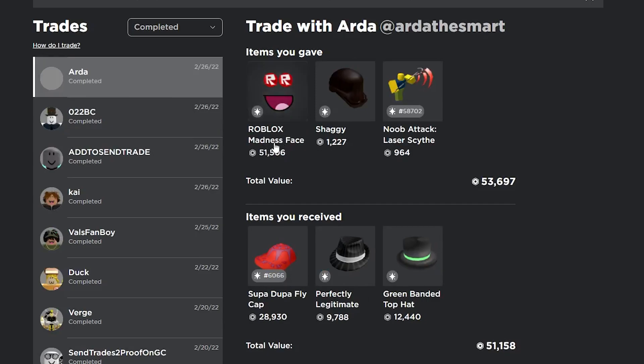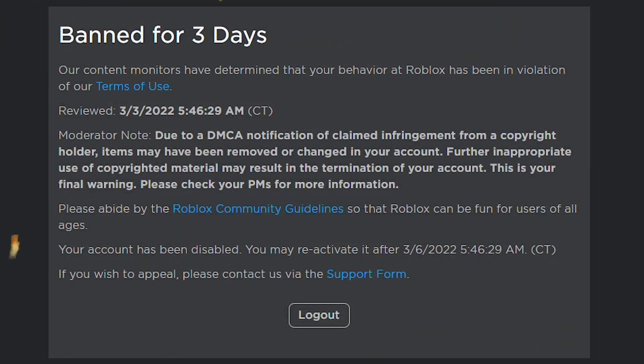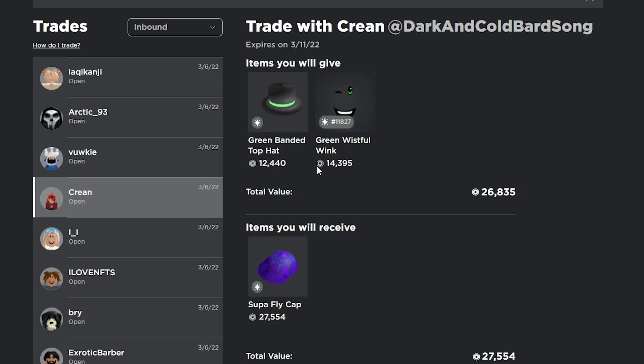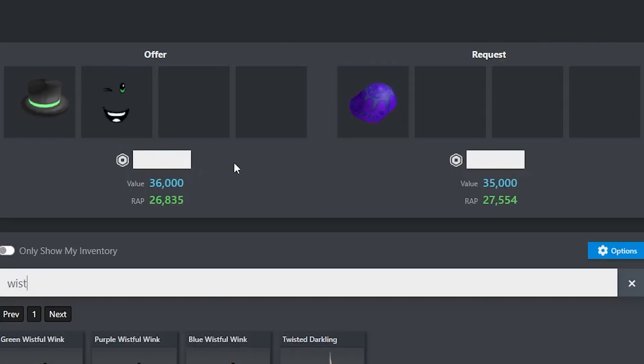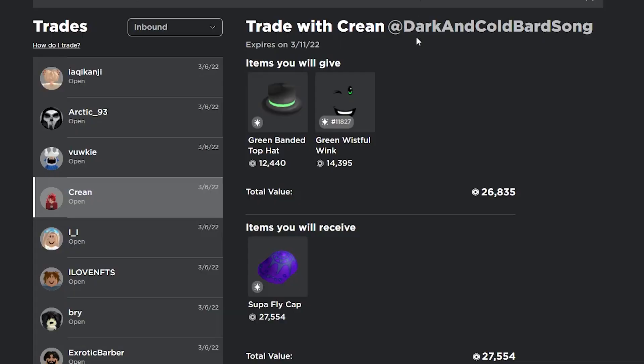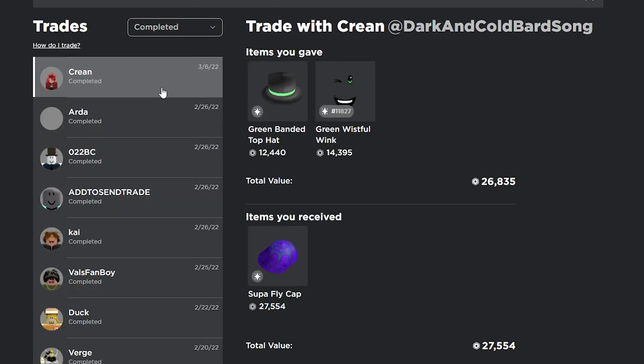In this final trade I downgraded my Madness Face for the Super Duper Flag Cap, the Legit, and the Green Man Top Hat. Since then my account actually got banned so I haven't made any trades. I found an inbound trade — the Green Man Top Hat and the Green Wistful Wink for the Super Fly Cap, which is 36,000 for 35,000. The Green Wistful Wink looks like it might drop so I'm going to accept this trade even though I'm overpaying 1k.